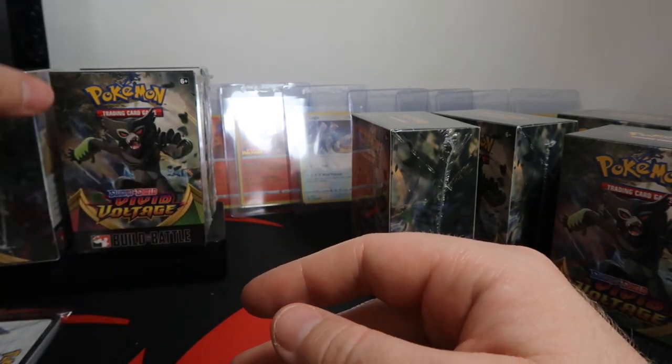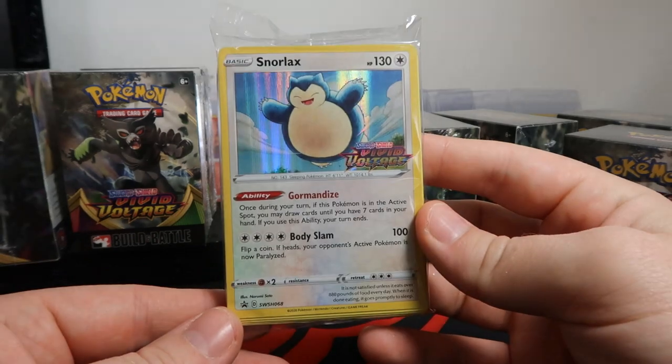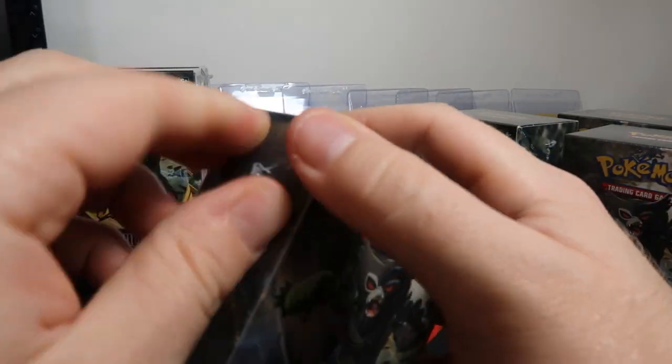Let's see if we get a full art trainer. Promo for box number two is a Snorlax! So far we have a Donfan and a Snorlax — on to box number three.